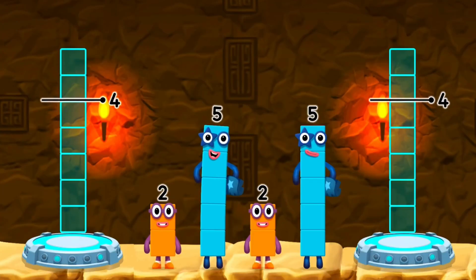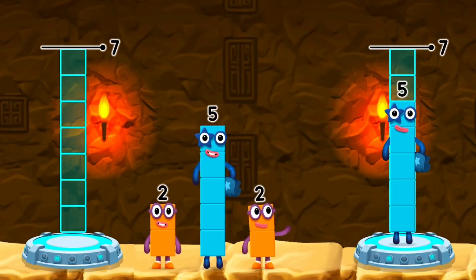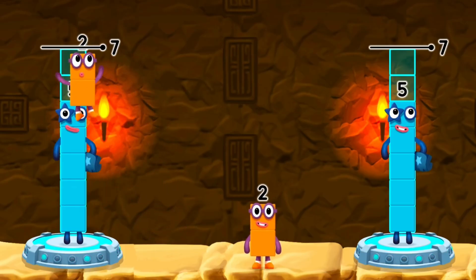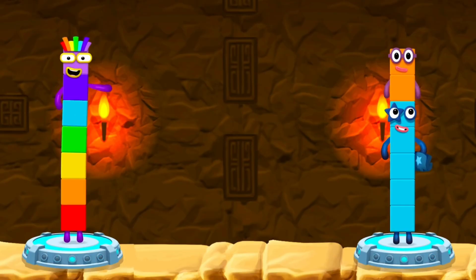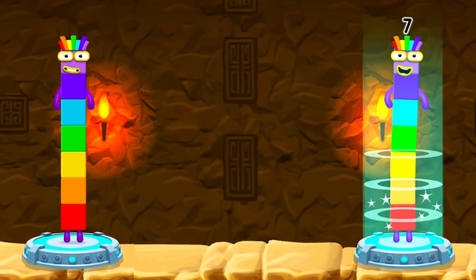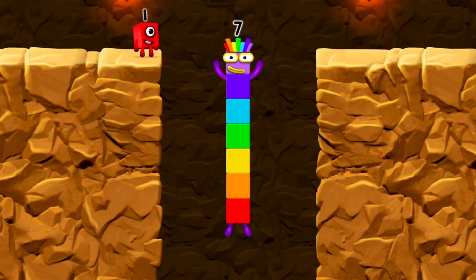Share the number blocks evenly to make two groups of seven. Five. Five. Two. Two. You solved it. Five plus two equals seven. Five plus two equals seven. Seven equals seven. I am seven. Excellent.